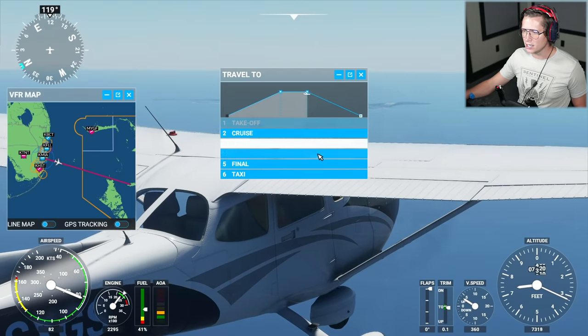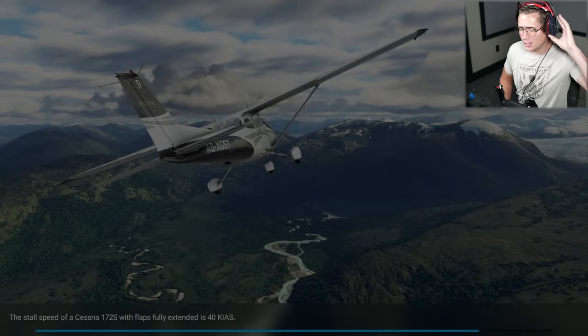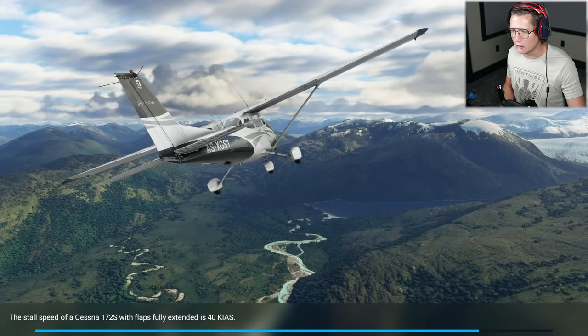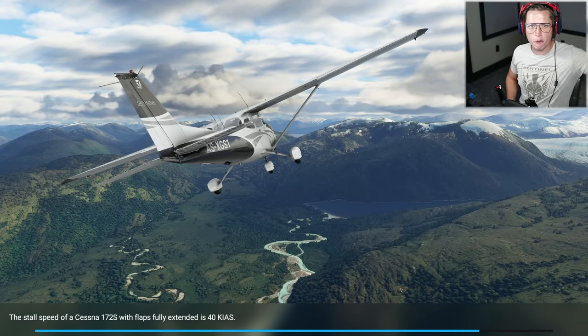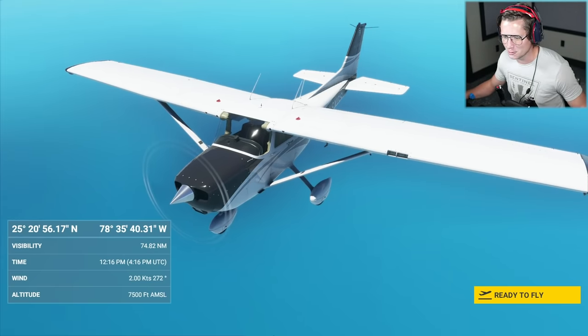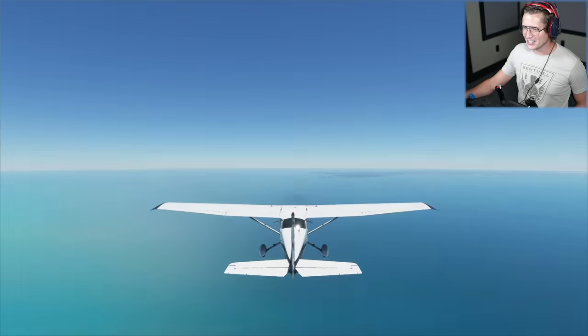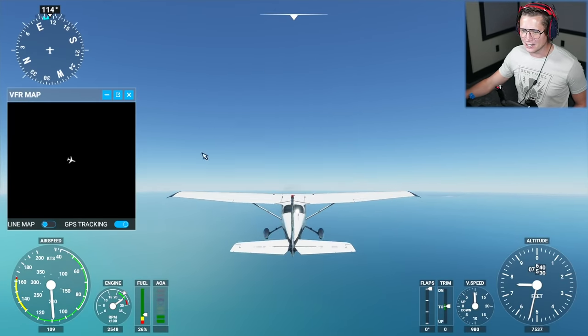I'm going to skip to the descent. Oh look at those bright blue waters, baby! There we could see some land off in the distance. Let's take a look at where we're at. Oh dude, that was perfect — we were back there looking at these tiny islands, now we can see this big island off to the right and all these little ones off to our left. This is going to be great.